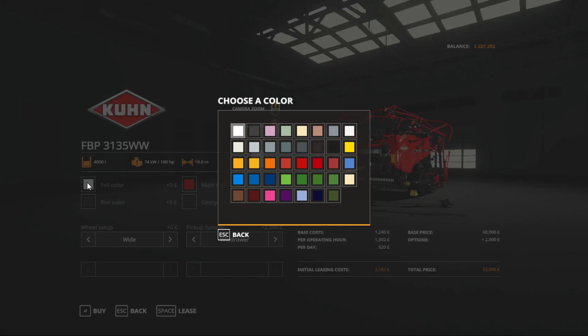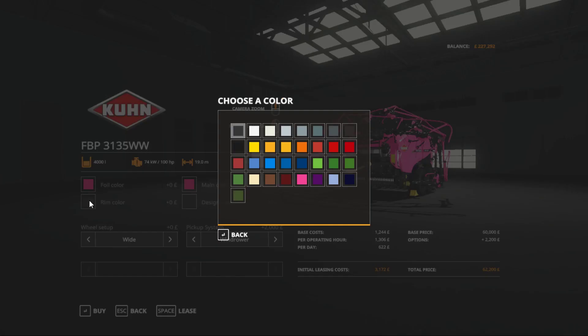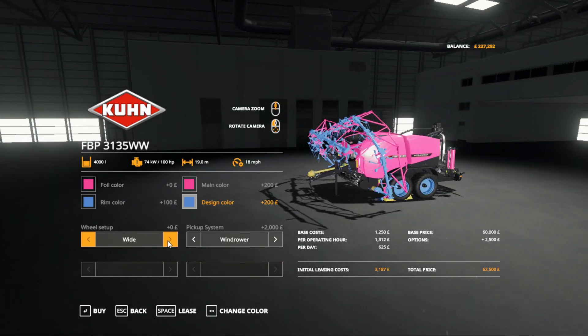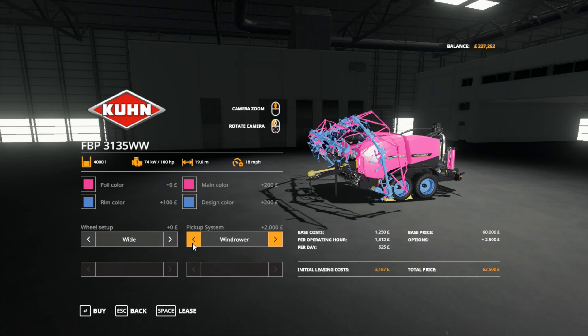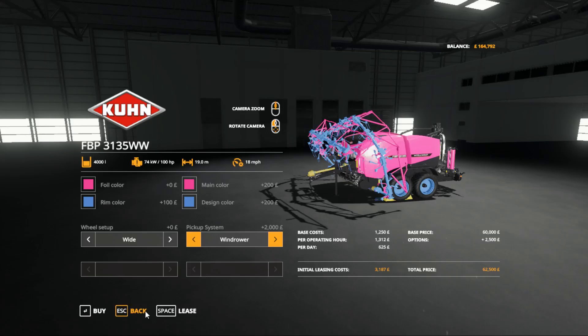Ford colour. Pink main colour. Pink rim colour. The design colour... it's not pretty. That is pretty! It's going to cost us $62,500. That'll do nicely.